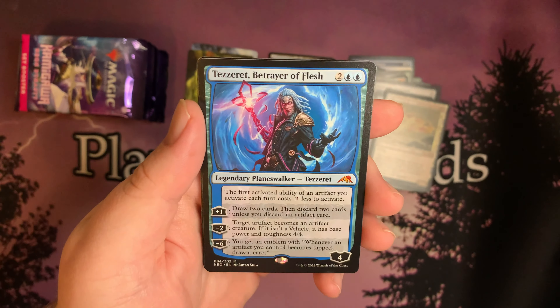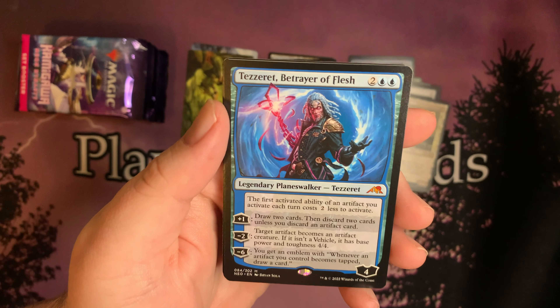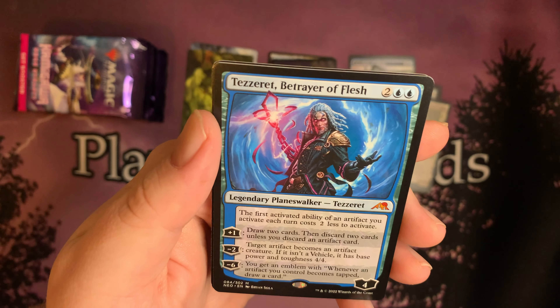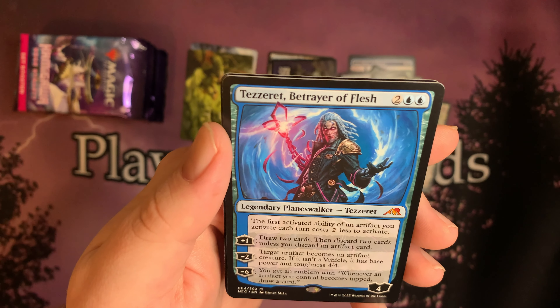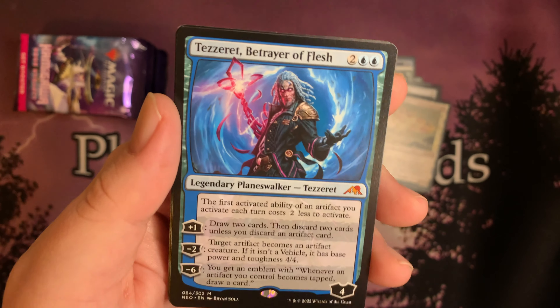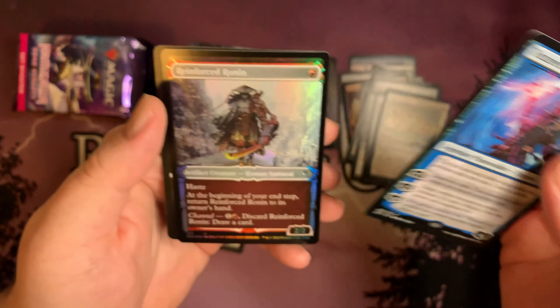And for our next — ooh! A Mythic! Tezzeret, Betrayer of Flesh — the Borderless variant. Nice. I have not pulled this one before. The first activated ability of an artifact you activate each turn costs two less to activate. Hello, new friend — great synergy with Brothers' War. We're gonna set that aside.